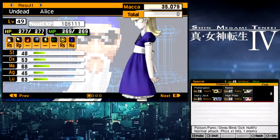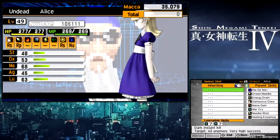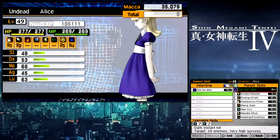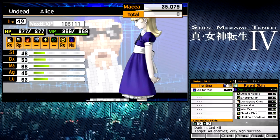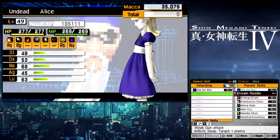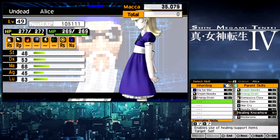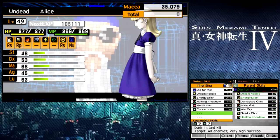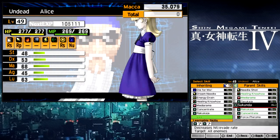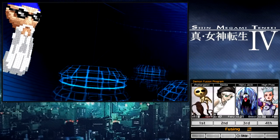Seriously, she has resistance to physical attacks and repels gunshots. That's a pretty cool little girl. We're going to give her a signature move, Die For Me, which will kill everything on the screen as long as they're not immune to Mudo — pretty much the best Mudo skill ever. Now we're going to give her Dream Needle, which will be helpful in the next battle. I really can't take advantage of her extremely good magic stat because I don't have any magic stuff. I'm not saying this is the best way to make Alice — this is how I decided to make Alice just to aid me in this next battle.